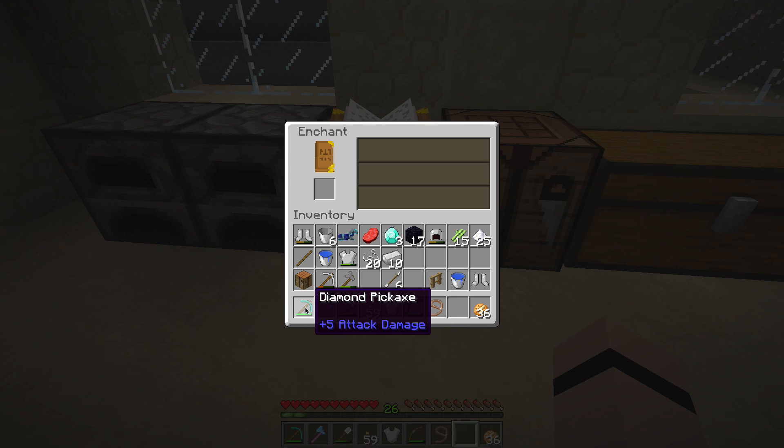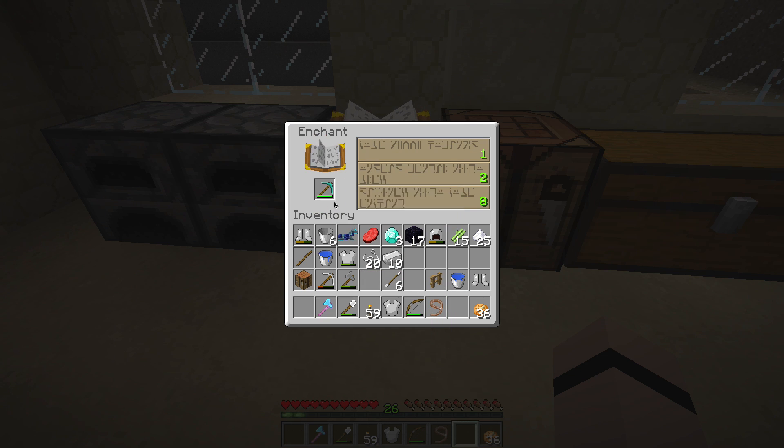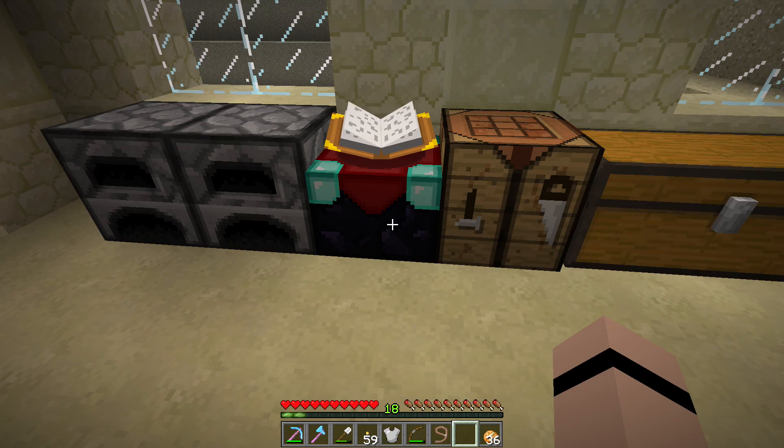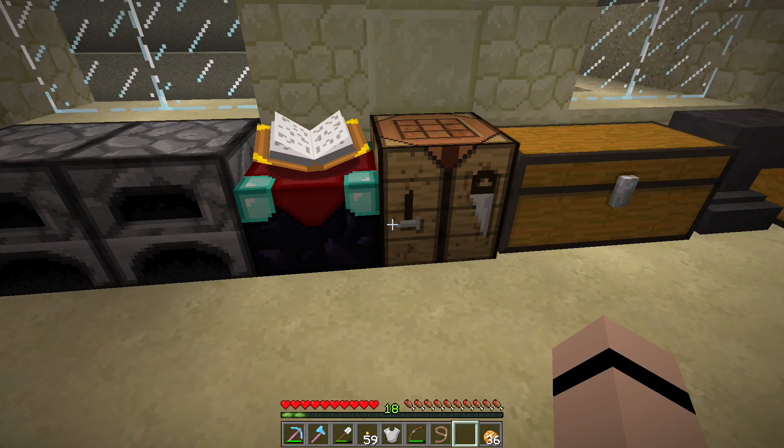We will enchant our pickaxe of course, and we will bring 8 levels on it. This is the maximum we can enchant without any bookshelves surrounding the enchantment table. Let's hope something good. Efficiency 1. I was hoping for efficiency 2, but not too shabby. 18 levels left.